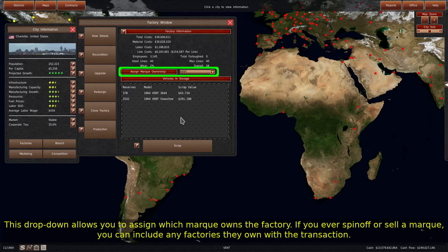This dropdown allows you to assign which mark owns the factory. If you ever spin off or sell a mark, you can include any factories they own with the transaction.